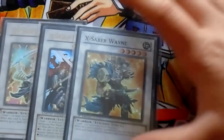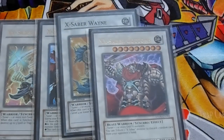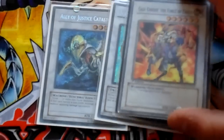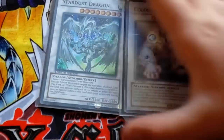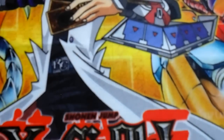Next we got X-Saber Wayne at about 50 cents, and one X-Saber Gottoms. For the other Synchros we got Catastror, Barkion, Gaia, Treebark, Stardust, House of Fighters, and Red Dragon Archfiend. As you can see this deck is super budget. Treebark and Barkion are recommended in the deck but if you don't have them it's okay - it's a fun budget build deck.